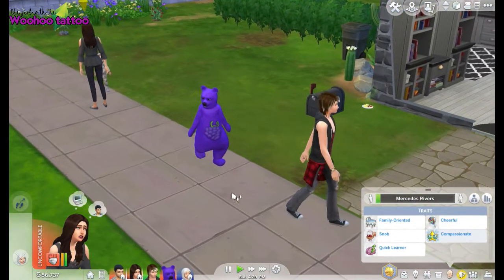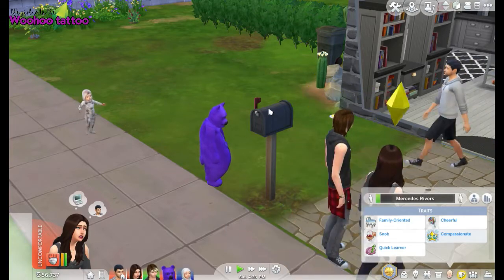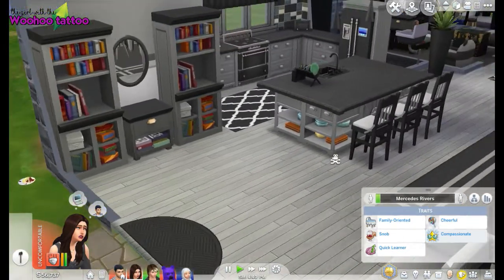Here are some of the new socials — you can usually tell they're new because they've got the Parenthood pack icon on them. There is actually a whole new parenting branch here as well, which we'll go into in a second. I'm going to give him a bubble bath. And there's the beautiful grape bear suit — I really want a bear suit. Can you just pay the bills here please?